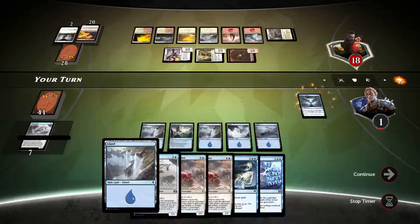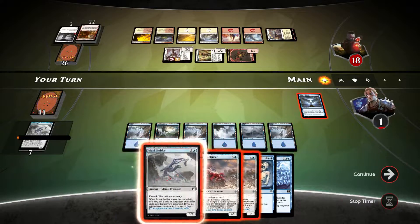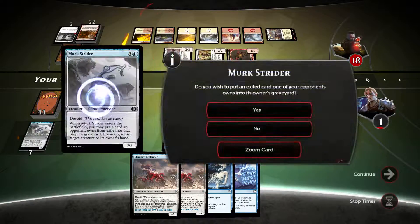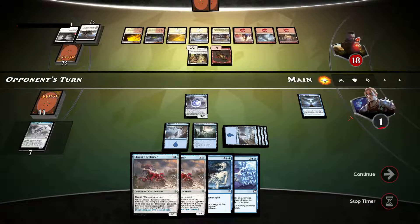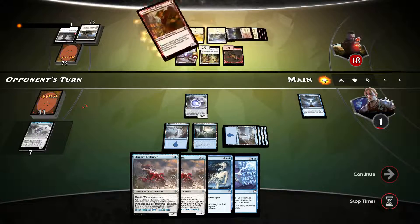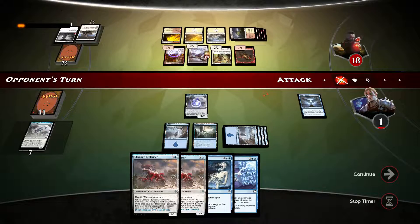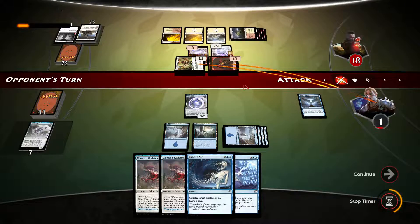Let's see how we survive now. Merc Strider — let's say I kick this back. Next turn opponent swings with both, he gets the 1 point of damage and wins. I tried to survive for as long as possible, but unfortunately we didn't draw into that 1 mana that we needed and that screwed us over. Foundry Street Denizen. Will he swing with both? We lost this. Thank you so much for watching this game. I'll see you guys in game number 2.